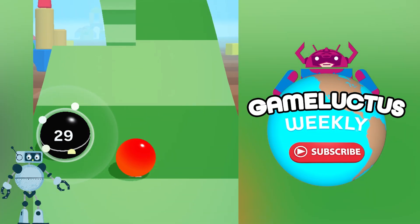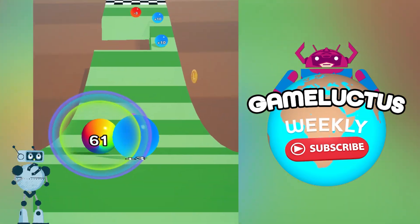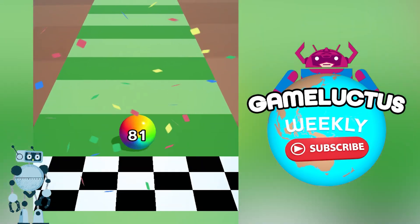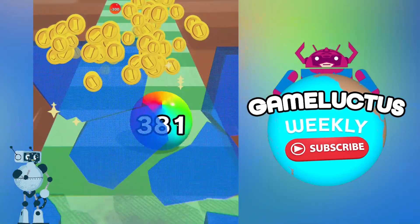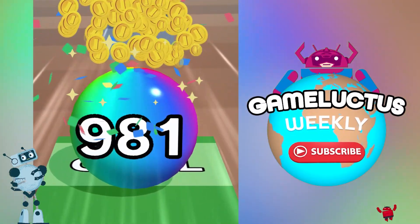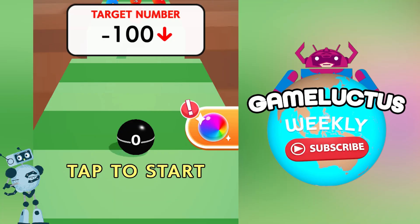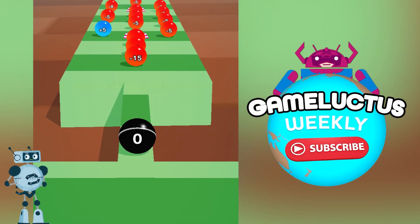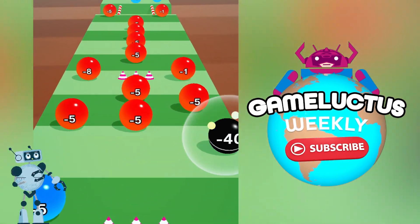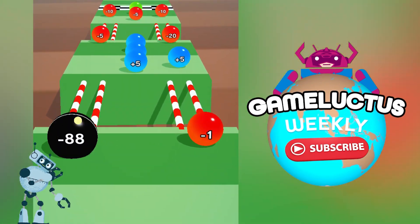Luckily in that previous stage we had numbers that are 5 or 10, so we can do the math real easy. But if the numbers keep being odd numbers like 1, 3, 5, 7, 9, I cannot do it at all. I'm bad at math. We have a bonus round where each stage that we get past, we get a lot of coins. I don't know what these coins will do because we don't need an upgrade for this game. We start off with number 0 and then we have to do the math on our own to get past the stage.